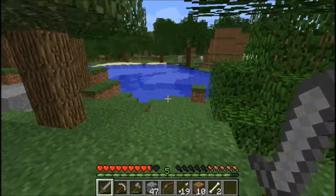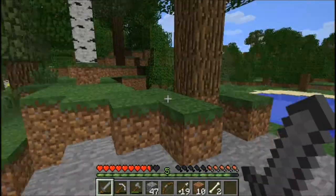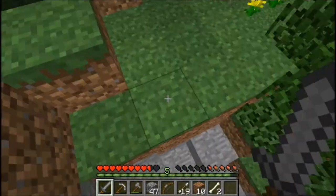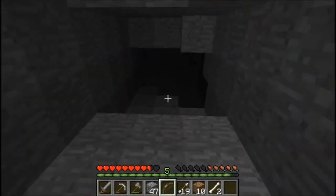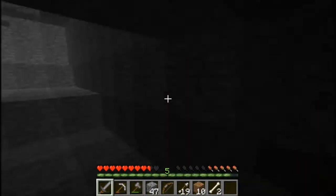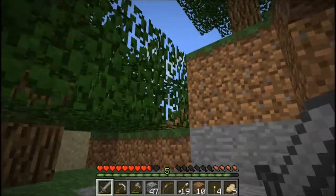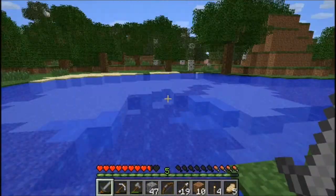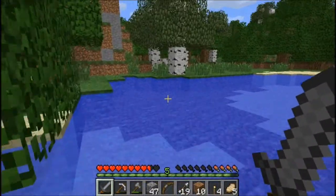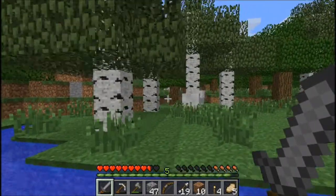That's just gravel. I thought that might have been a surface spawner. Yeah, that's the one. Cave. Tiny, useless cave. Torches. What is it with me and finding tiny, useless caves? I don't understand. Minecraft is supposed to be about mining. Where are the caves?